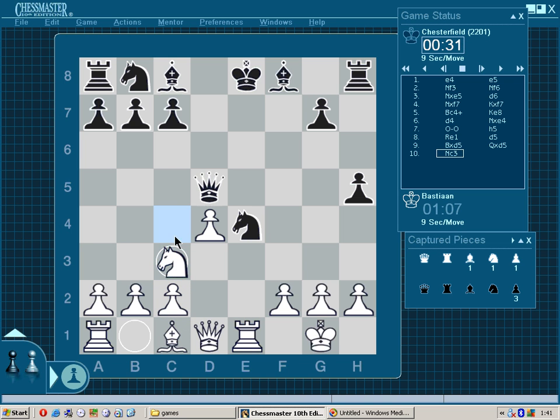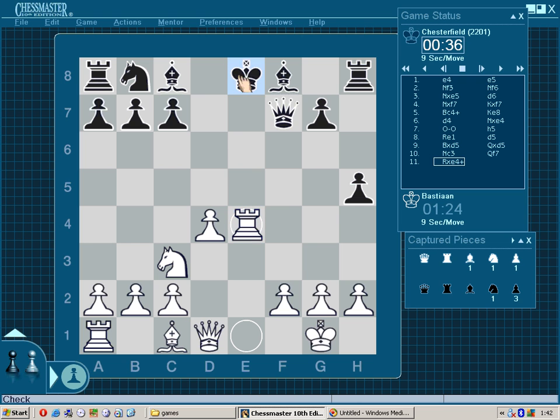This forks queen and knight and allows for a double attack on the knight with knight and rook. Of course the knight cannot recapture because of the pin on the king. We're seeing queen to f7, and now I can recapture my sacrificed piece — one of the two actually. We can choose knight or rook recaptures, but I'm going to play rook recaptures because it gains tempo on the enemy king.